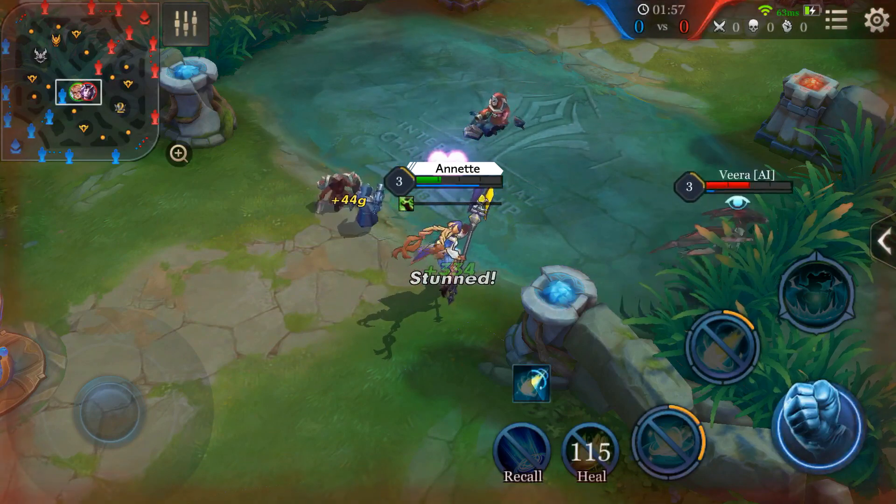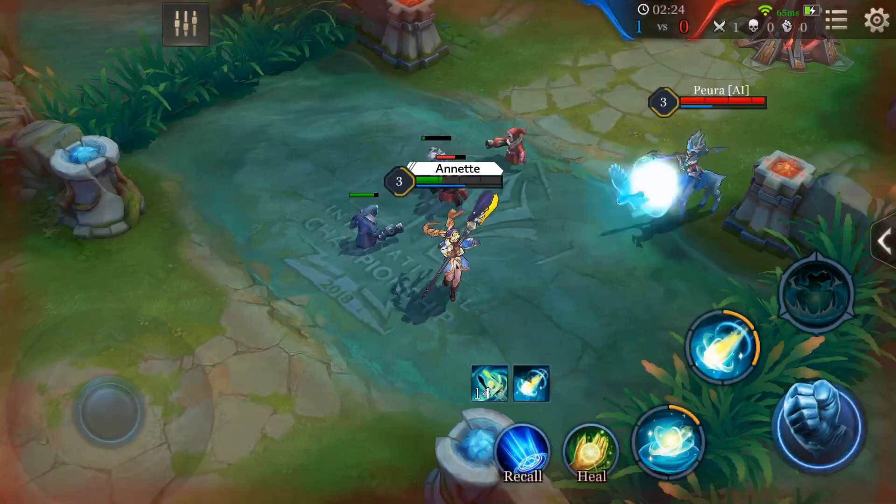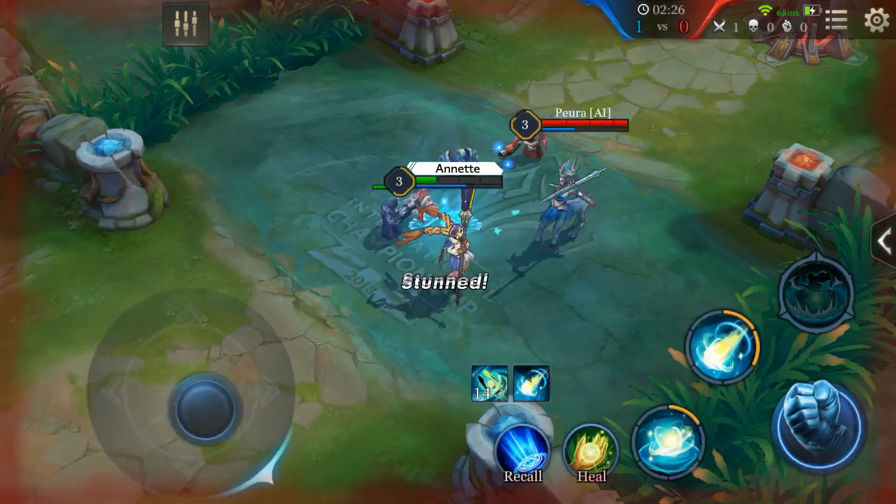Be careful! The enemies, teammates, and Annette herself can provide a stack of Seal of the Wind when using abilities.